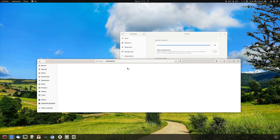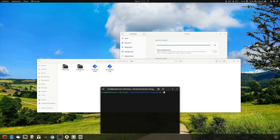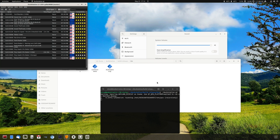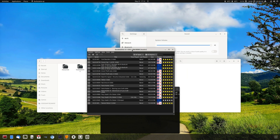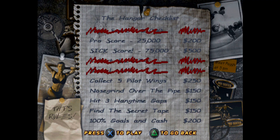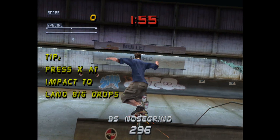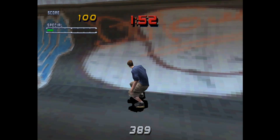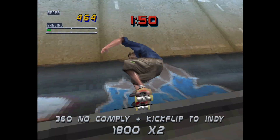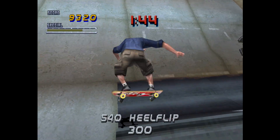The fourth game is a PlayStation 1 game with DuckStation — I added that to Armbian Gaming. So here we have Tony Hawk Pro Skater 2. I really love this game.